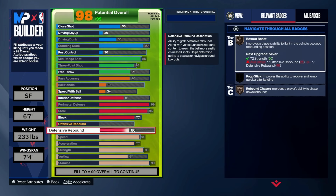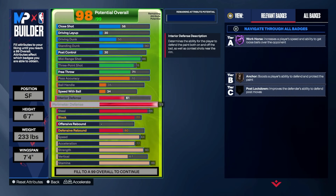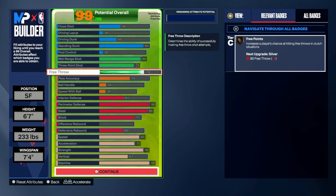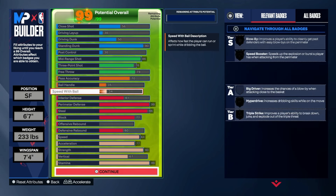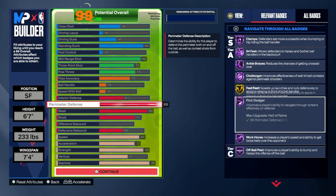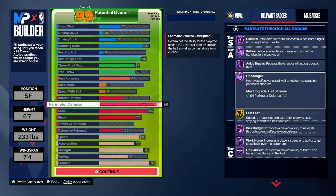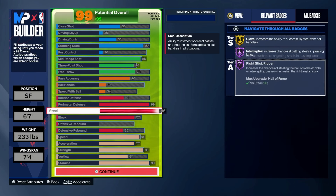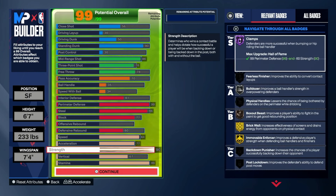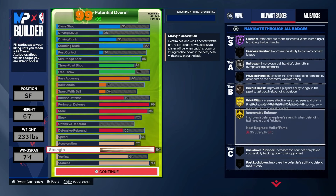We can put the extra points anywhere — it don't really matter. We'll put it on Free Throw. This will be the final build. Look at the defense now — ain't nobody should be getting scored on. You got steal, you got perimeter, you got the Toxic Immovable Enforcer. You can guard one through five, you're strong enough to handle a center.